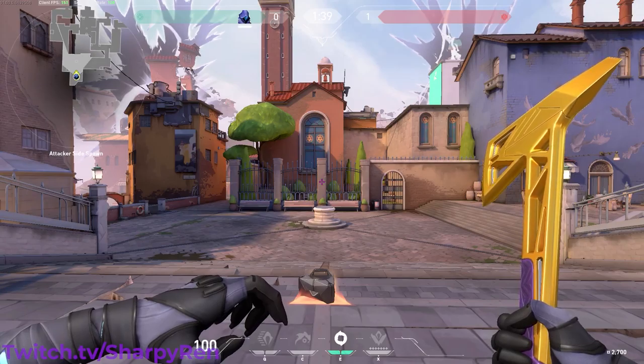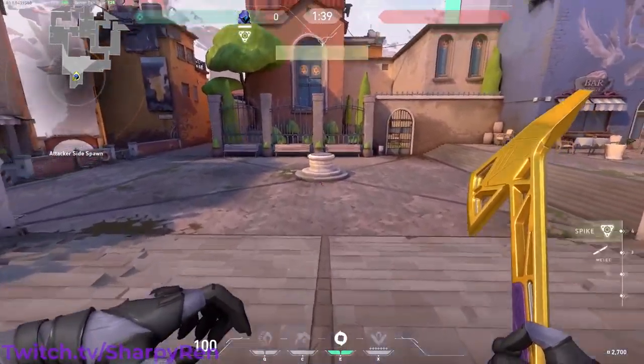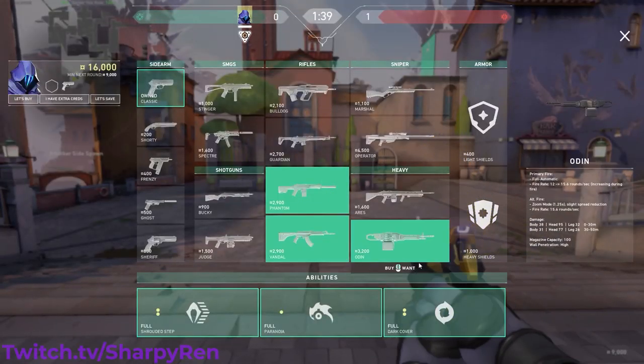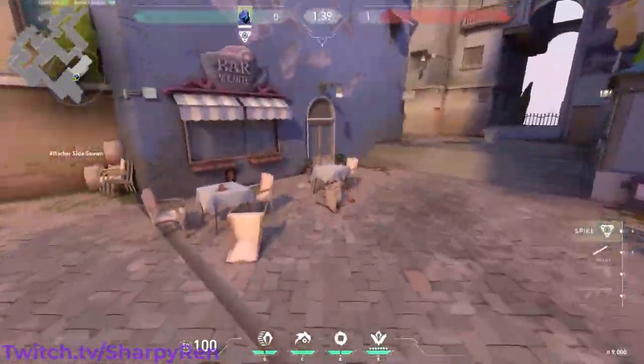So first we're going to be starting on the attacking side. Go ahead and buy whatever you want. Now that I have all the cheats turned on, go ahead and buy whatever you want and let's go on to the first spot.